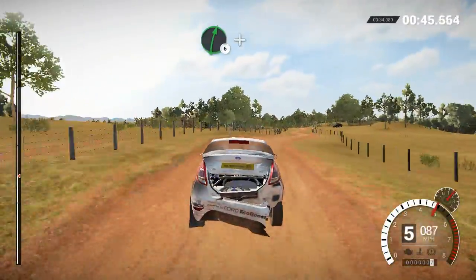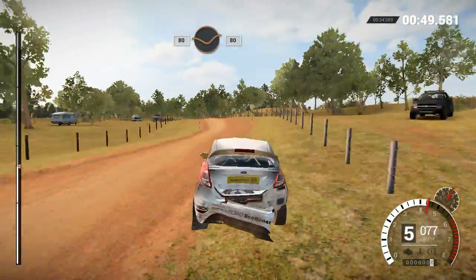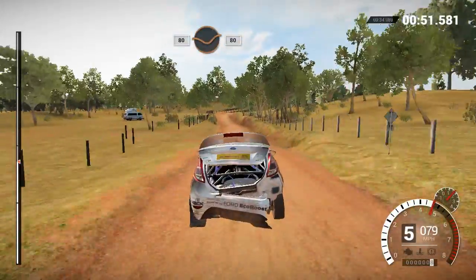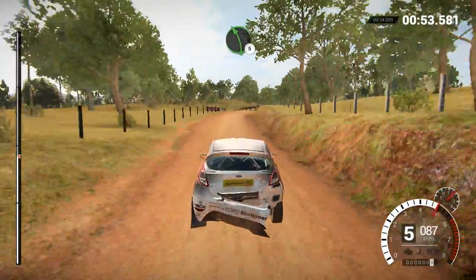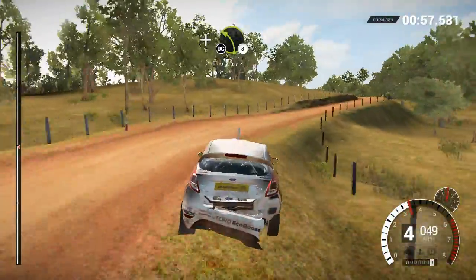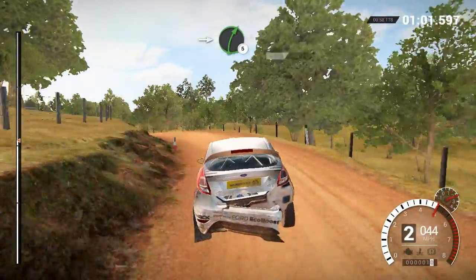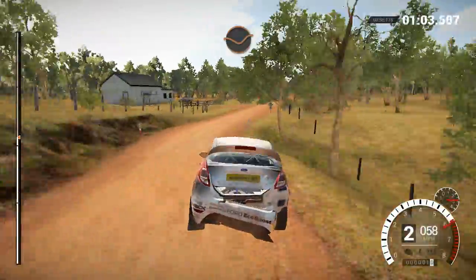Right 6, and left 5 over crest. 80 through dip, 80. Left 5 into right 4, and left 3 over crest — don't cut. Into right 5, dip, crest.